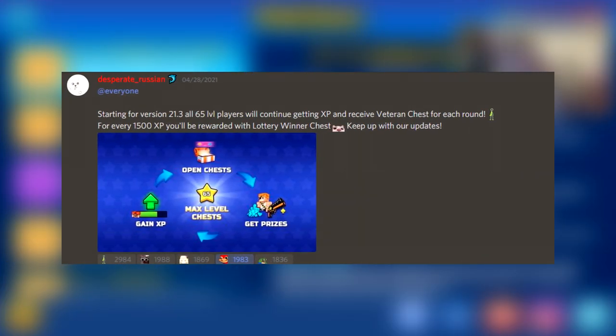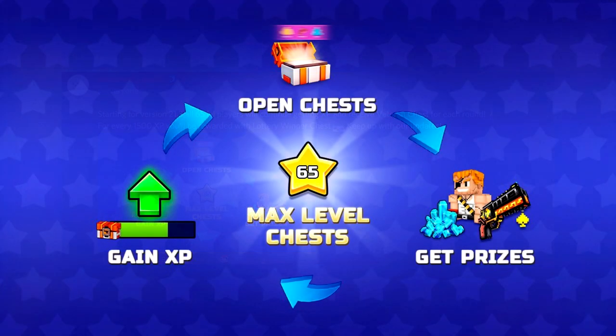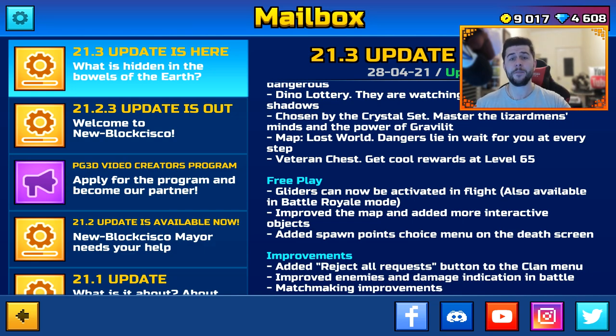This was posted on the Pixel Gun Discord page. Starting from version 21.3, all level 65 players will continue getting XP and receive a Veteran Chest for each round, and for every 1,500 XP you'll be rewarded with a Lottery Winner Chest. Even if you're max level 65, you gain XP, you open chests, you get prizes, and it's constantly recycled. That is a good change — Pixel Gun gets a lot of hate, but things like that are super important in keeping level 65 players engaged.